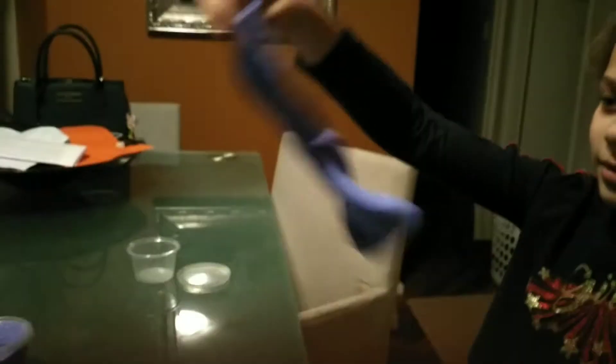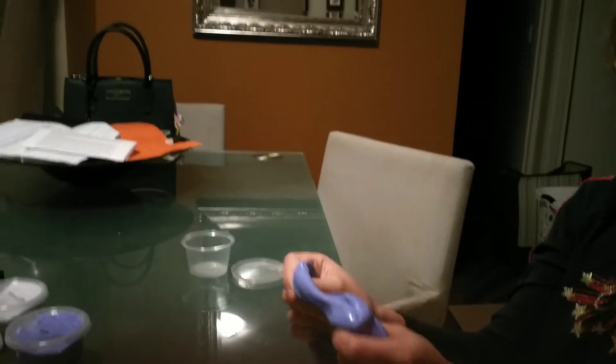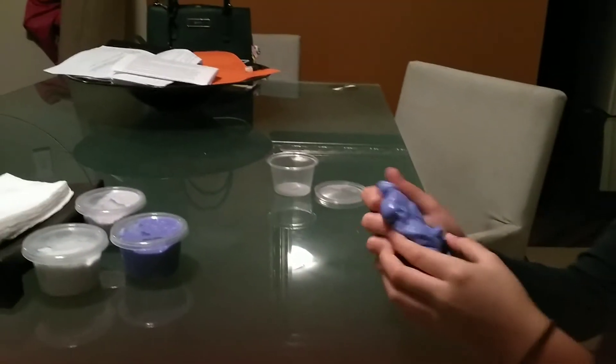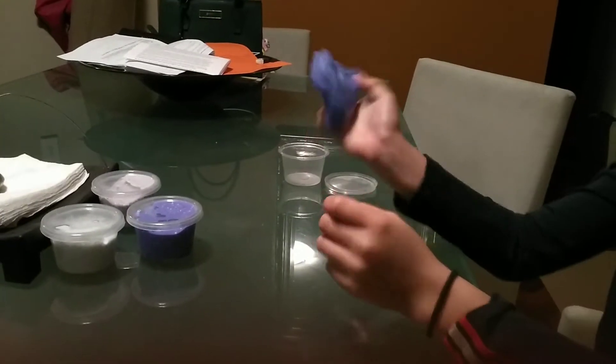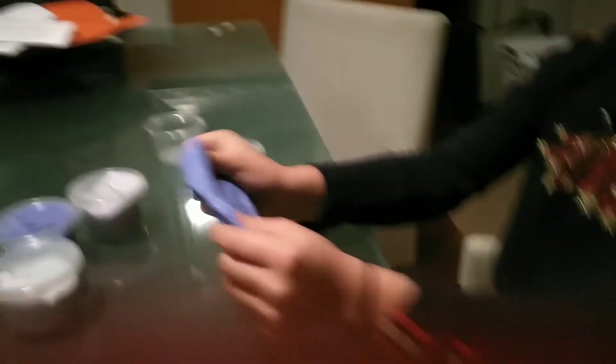So we have this slime right here, it's called the color slime. Can you make a bubble? No, I can't. Okay, she can't make a bubble. Let me try again. I can't deal with this slime because this is not the right one. So here, the one she's holding, we have the color slime.